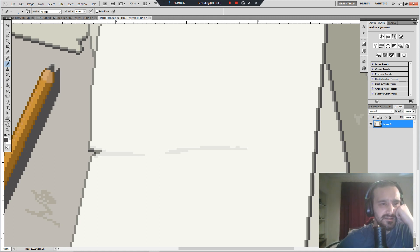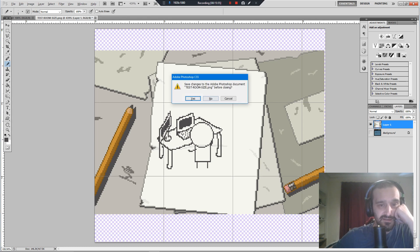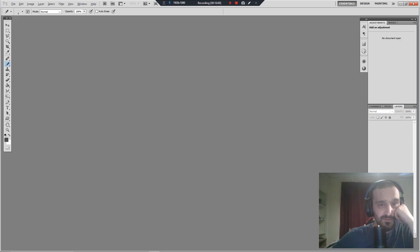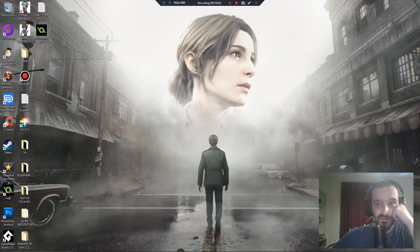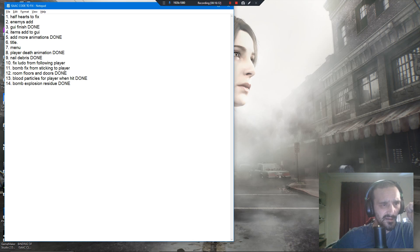I will start on the main animation and rework that. I'm gonna try and make it — take about 500 images. Look at the drawings on this, oh my god, that always makes me laugh, it's so weird. So: get that done, get the menu done. I've got a couple more fixes to do — half hearts to fix, enemies to add, title menu.